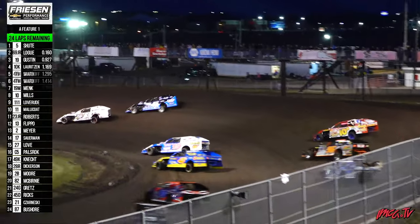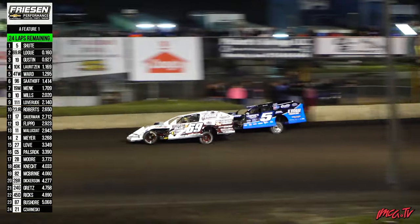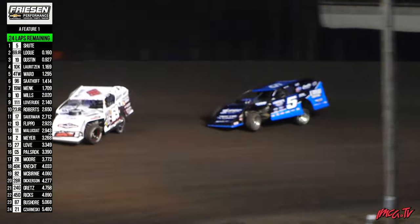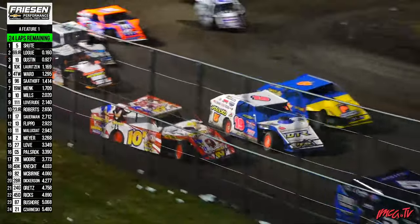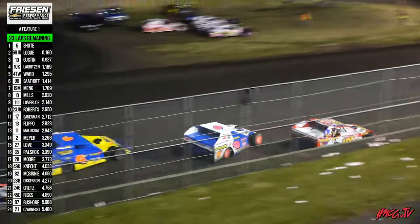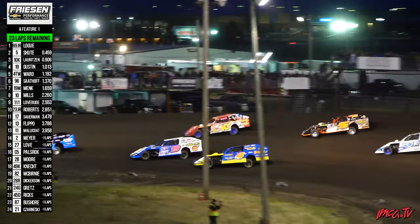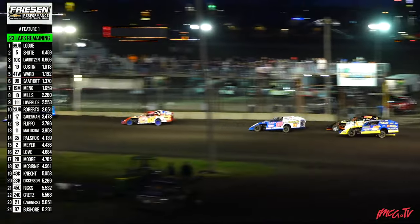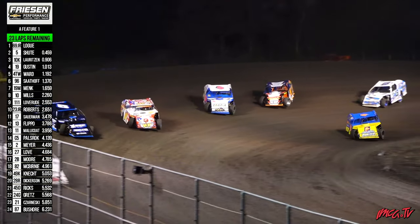Here comes Uncle Ronnie — back to the side-by-side battle for the race lead. Logue slides up the hill. Here comes the Bobcat to the race lead. Logue going to sneak past the inside and Todd Shute shuffles that five car back to the second position. Shute can chase him around the top side of the speedway. Meanwhile, they'll go three wide for third down the front stretch.